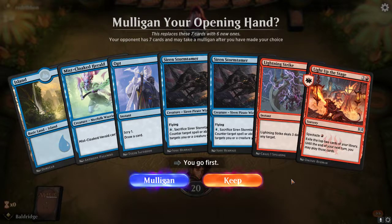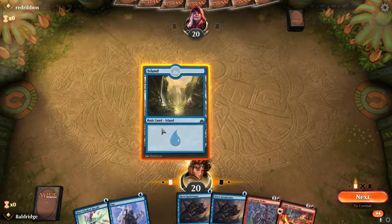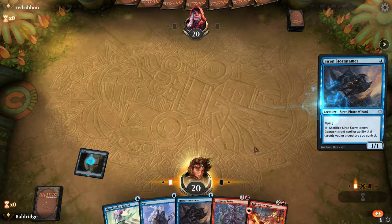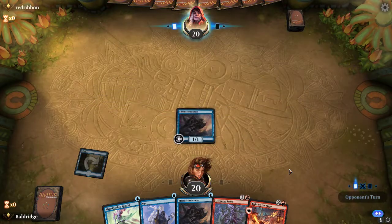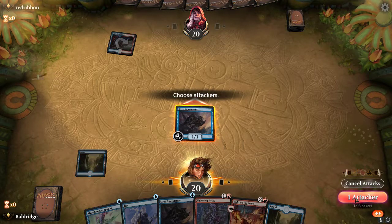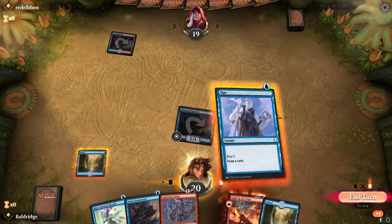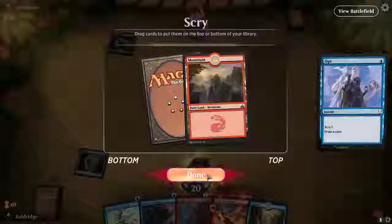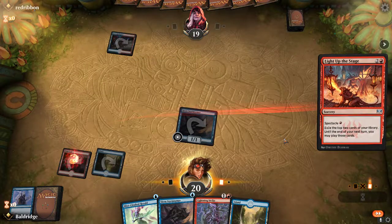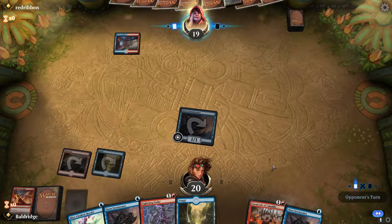We can play a lot of our hand — we can Opt, we can Mistcloak Herald. I'm going to play Siren Storm Tamer to start. Get in some incidental damage here. Let's go ahead and Opt — that's exactly what I wanted to see. Let's go ahead and Light Up the Stage right now. Cavalcade of Calamity and Siren Storm Tamer — I am okay with what I am seeing.